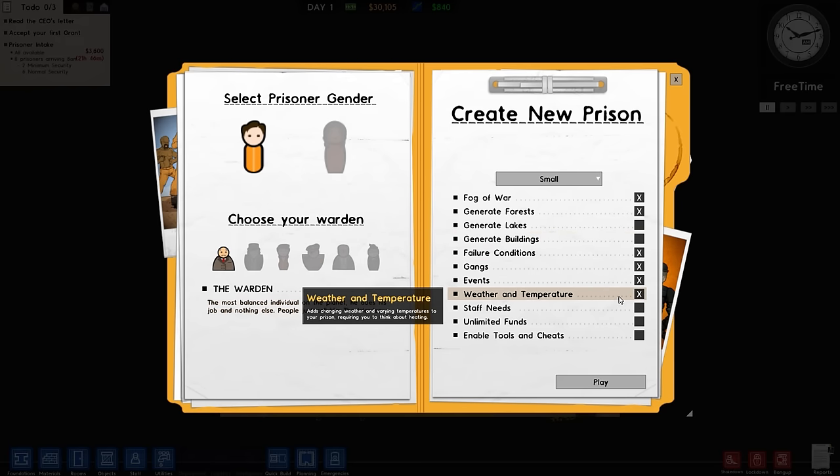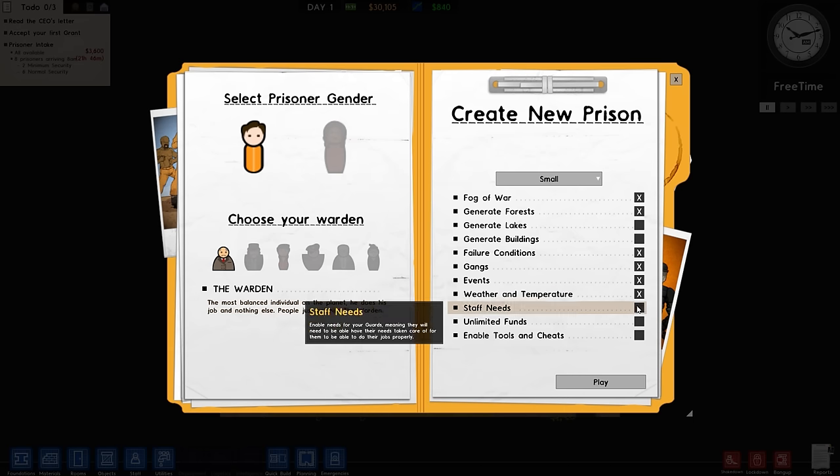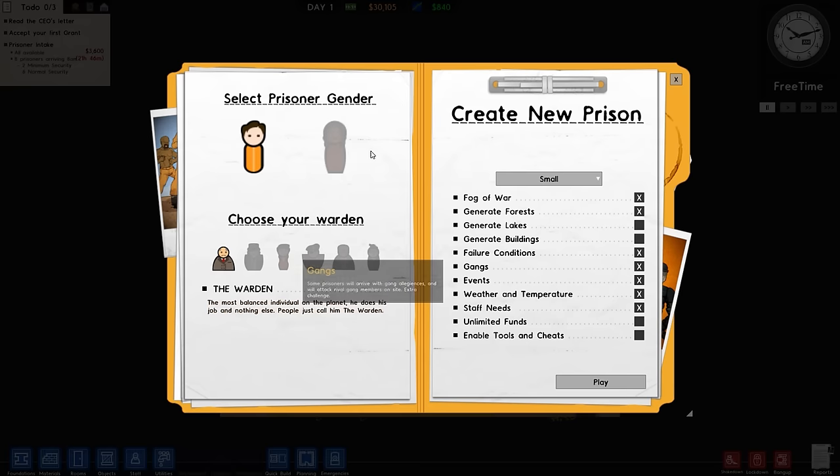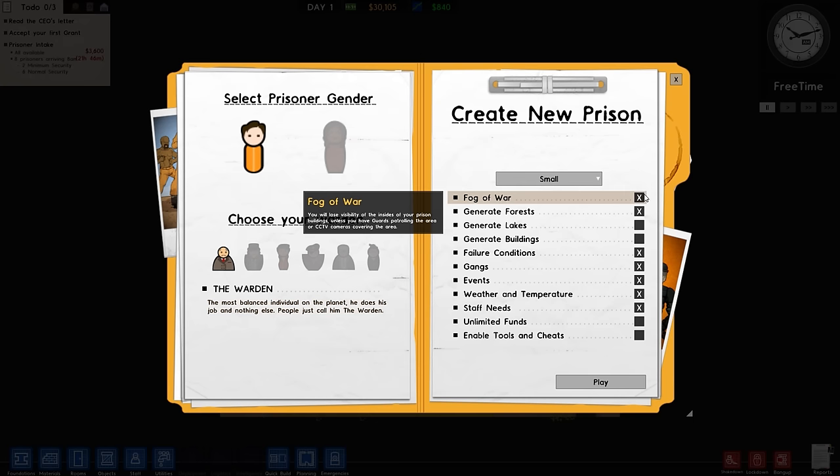Let's go ahead and create a new prison. Small map, fog of war yes, generate forest yes, no lakes or buildings. Fairly conditions are on, we want gangs, we want events. Weather and temperature - actually I don't really like that system in the game but it's okay. Staff needs yes, unlimited funds no, unable tools and cheats no. I'd like to go for a female prison but we'll stick with male because we've already got enough on our plate.